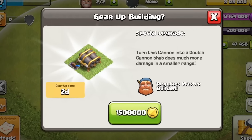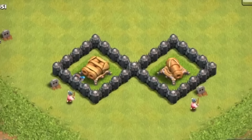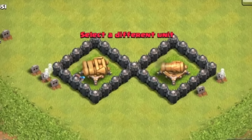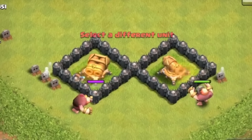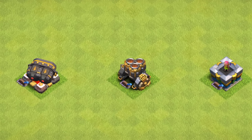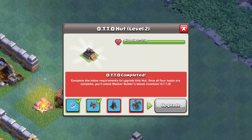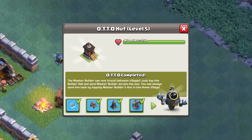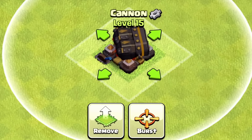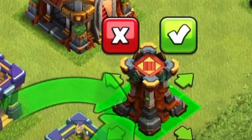The first thing we need to do is go all the way back to when the gear-ups first came into the game, as those are really the original merged defenses and what created the foundation for the new ones. There were three original gear-ups: the cannon, mortar, and Archer Tower. Everyone would more or less be forced to gear up each of these defenses since that is a requirement for unlocking the sixth builder, but there is always the option to convert them back to their original form, which interestingly isn't an option for the merged defenses.